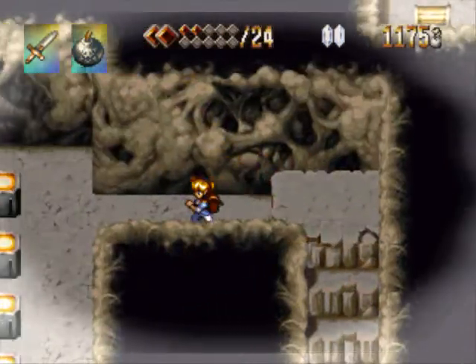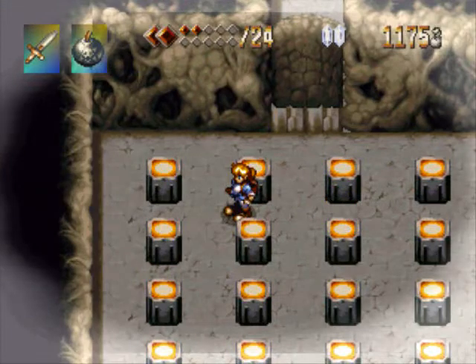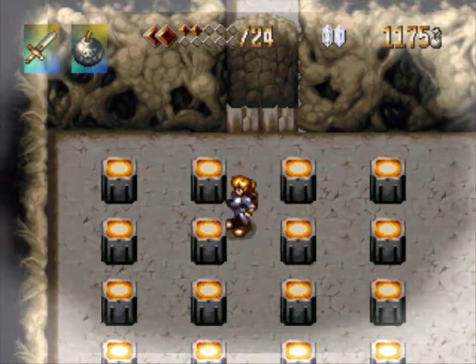Now I'm going to go this way. This is the door that was unlocked. Now this is one of those — if you hit the switch, it activates the ones around it.